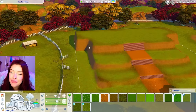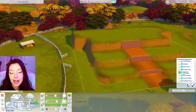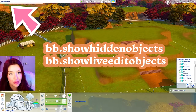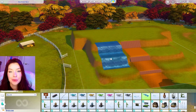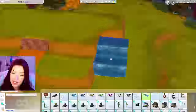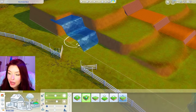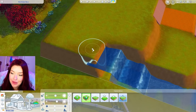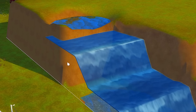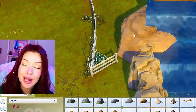I want to figure out where to put the waterfall. I've flattened these edges completely so there's a very sharp drop off. To find the waterfall, we're going to open up Discover University debug — go to bb.showHiddenObjects and bb.showLiveEditObjects in the search bar. Here's the waterfall; this is what it looks like in build mode. With bb.moveObjects on, I'm going to shove it as far into the terrain as possible. Then I'll take my terrain tool, build down, and fill this up with water, plus a little spot up top where the water is actually coming from. For those edges, I'm going to take some base game debug rocks and put them along the edges to hide that spot.